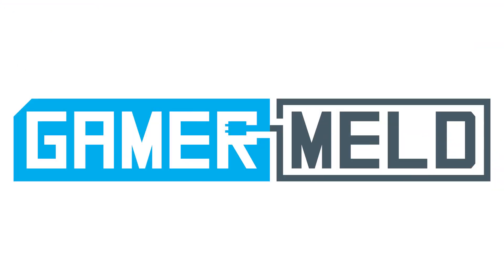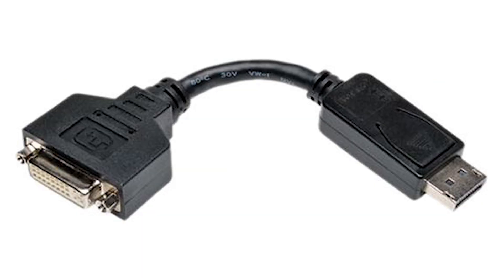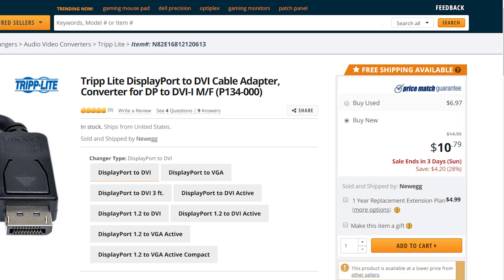I asked everyone if you wanted to see deals and almost everyone replied with a resounding yes, so here I am with today's deals. All of them will be affiliate links in the description below, so if you're interested I'd definitely appreciate it if you use those links as it helps me out a ton. First up we have a DisplayPort to DVI cable that's 28% off on Newegg. This is great as plenty of people still use monitors with DVI ports and many newer GPUs don't — they do sometimes come with converters, but if you've got two monitors you're out of luck. This deal runs until the 30th.